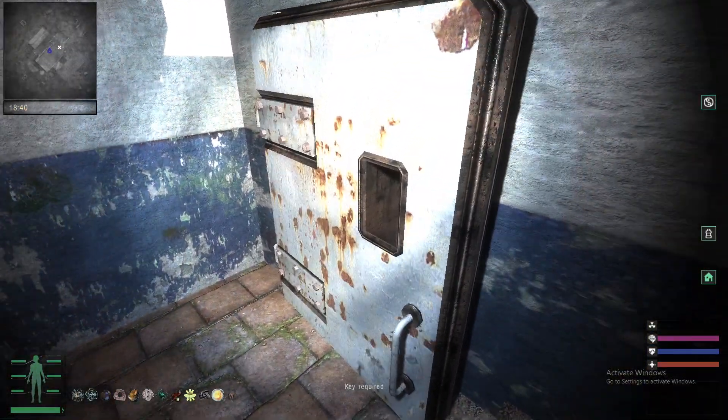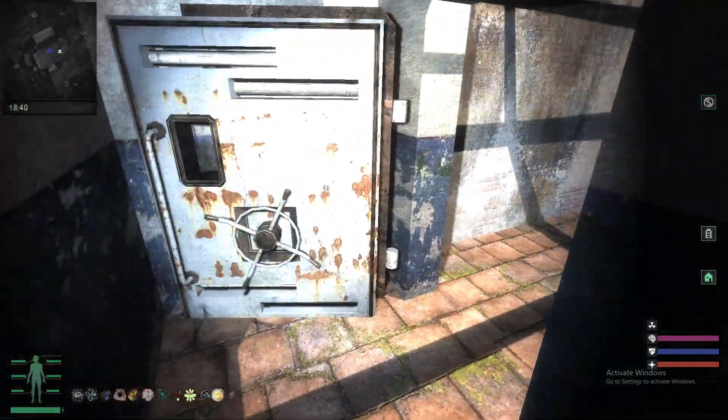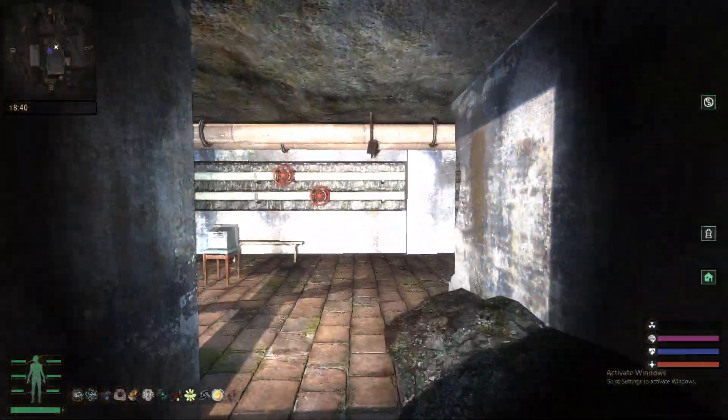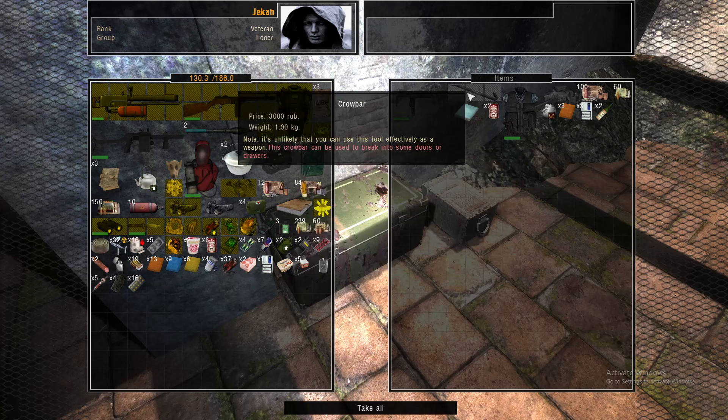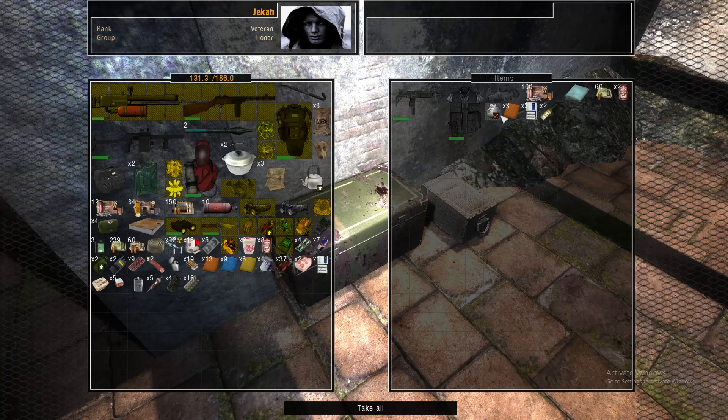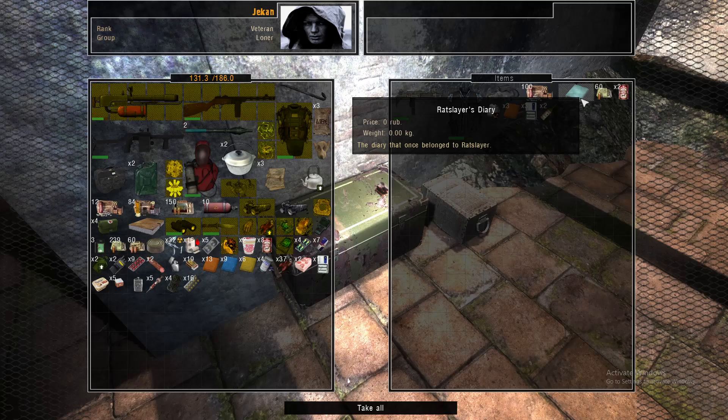You'll see a door right here that unlocks. Once you're able to head inside, you can go to this chest right here and you'll get some pretty good items out of it. You'll get Ratslayer's Suit, you'll get the Crowbar, and you'll also get Ratslayer's Diary, which is the item of note in this video.